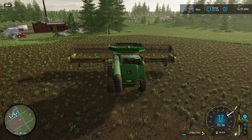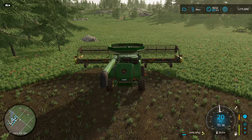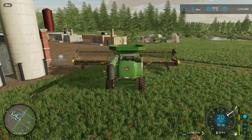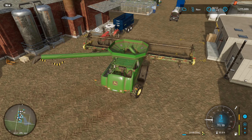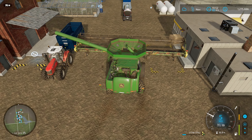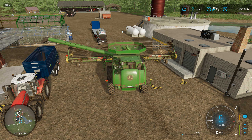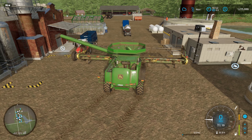I left the harvester on the other side of this field and it still has 27,000 liters of canola in it. We're going to go ahead and dump that in the mill. The truck's not in the way but the tractor kind of is. I'll just put it in the trailer — that'll work. I'm going to spend a little time tidying up the yard.